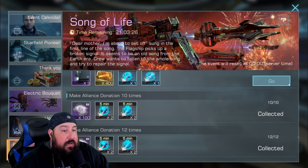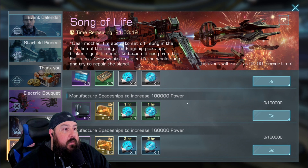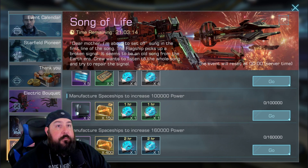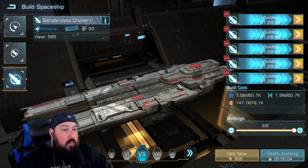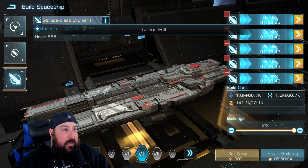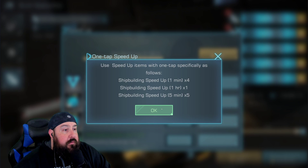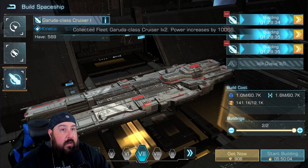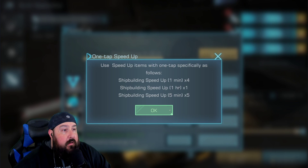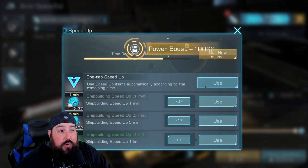I'm going to fast forward maybe two sets of warships and see if I can grab those as well. Let's do the speed-up of the warships here just to get things rolling. I'm going to use these speed-ups and see what that gets me through all five of these Tier 7 cruisers.